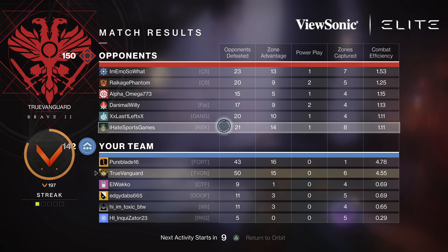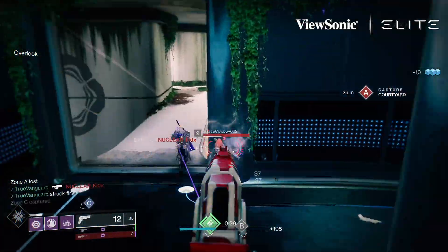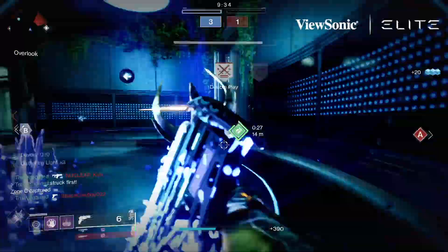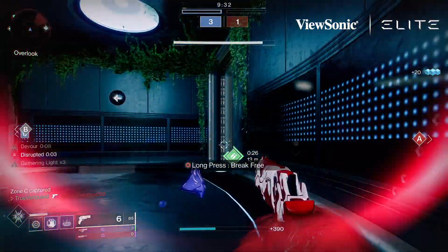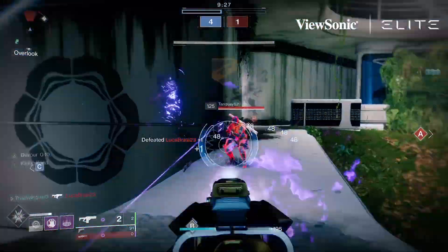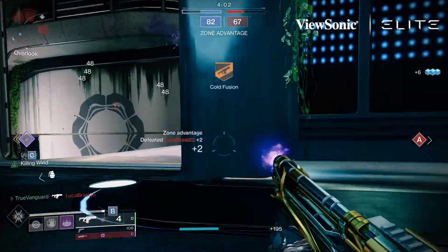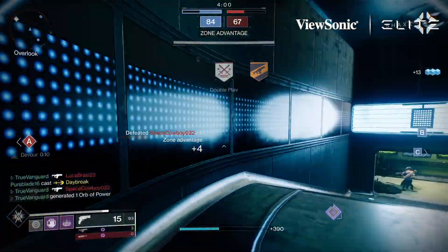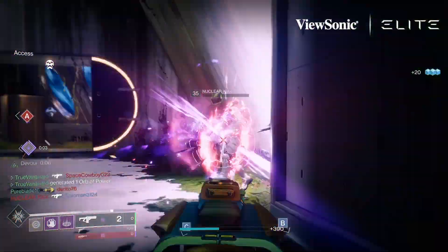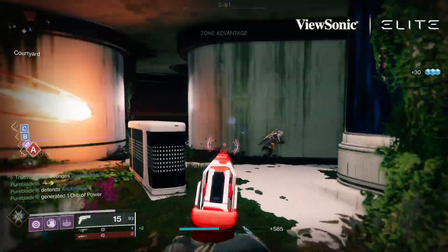I think there's a reason why — have you guys noticed this? — this season when I run into fusion riflers it's almost always exotic fusion rifles. It's almost always Telesto, or even Jotunn — I'm seeing more Jotunn this season than in previous seasons. That's because the legendary options right now, due to sunsetting, are really not that great. So if you didn't get a god roll on a very specific gun, you might be leaning hard on exotic fusion rifles. This is a great fusion rifle to add to the pool for fusion rifle enthusiasts.